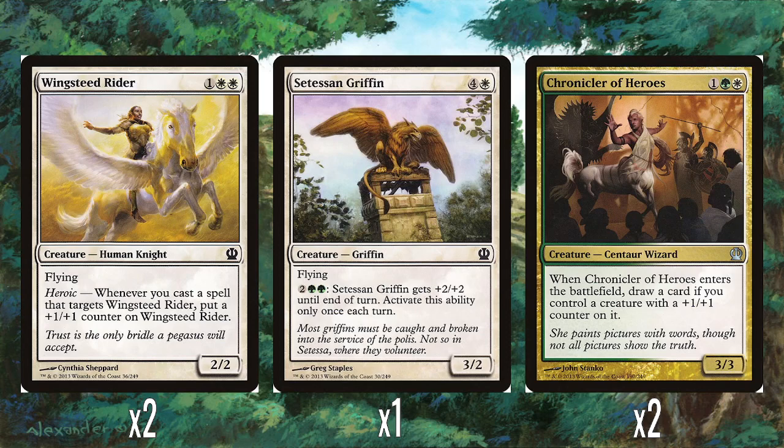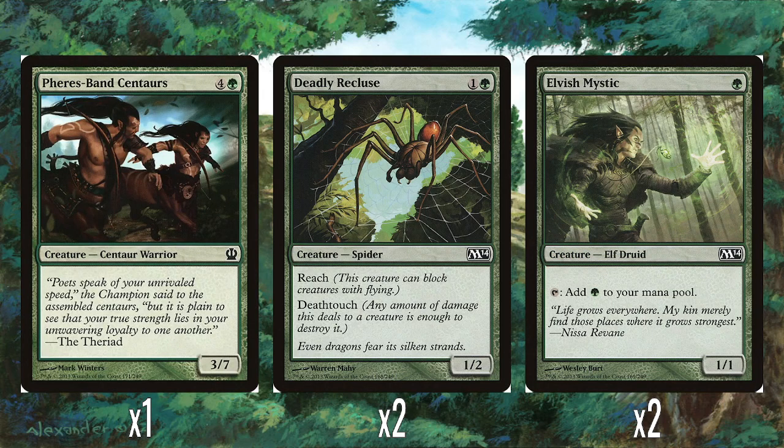Two Chroniclers of Heroes — pretty good in this deck. One colourless, one green, one white for a 3/3, so three mana for a 3/3 is all right. When it enters the battlefield, you draw a card if you control a creature with a plus one plus one counter on it. That's fairly easy to hit in this deck since a bunch of cards get counters from buff spells. A 3/3 that lets you draw a card for three mana is pretty good. Also a single Fury's Band Centaur — four and a green for a 3/7. Just a big vanilla creature. All these Theros decks use vanilla creatures as filler, which is okay I suppose, though I'd rather have things more fitting to the theme.